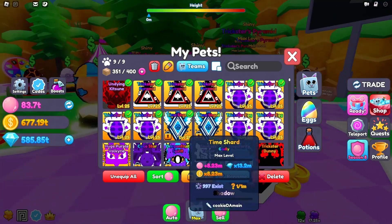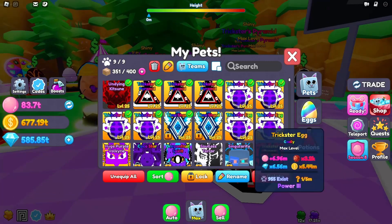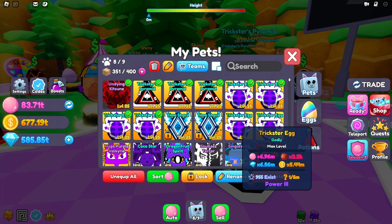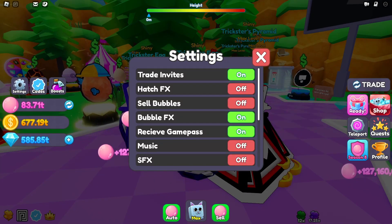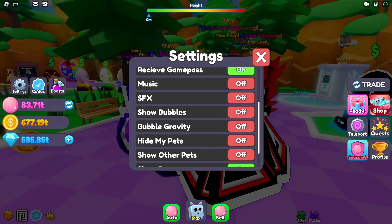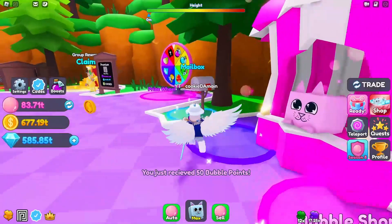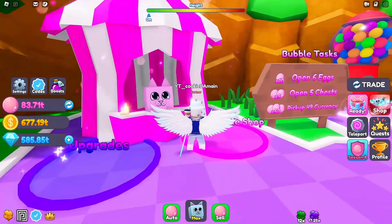This one does more so it keeps equipping that one — this one has 6 million. Let me unequip this one and equip the other. Yeah, I do 127 million 160 thousand and one bubbles per click. The reason I did it on my alt account is mainly because this main account was not prepared and my alt already had everything — this one does not have bubble rate and only has nine pets equipped.